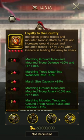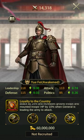Fei places 17th in attack, 19th in defense, and 14th in HP. Not very impressive overall, and there are far better options in the tavern to pick from. Yue Fei is available in the tavern.